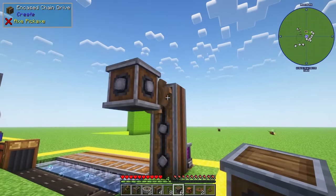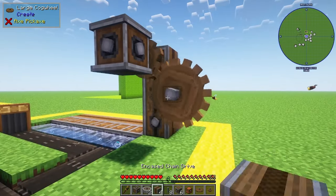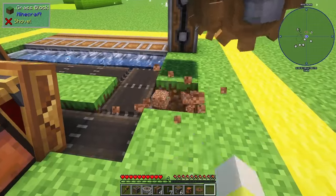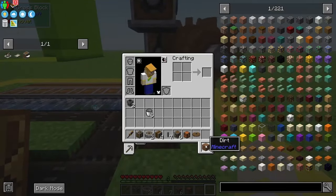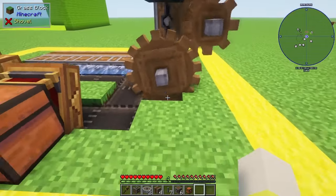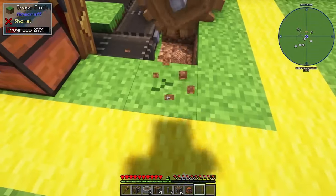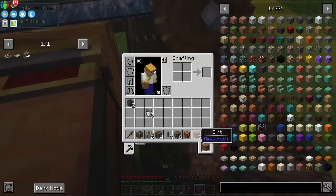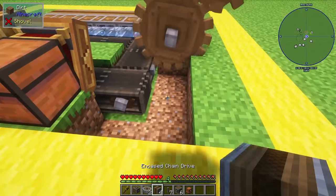Grab out your cogwheel, place a gearbox, a large cogwheel, a shaft, and a cogwheel. Go ahead and break the dirt to clear the way. Place a large cogwheel with the small cogwheel, break a few more pieces of dirt, then place your encased chain drives to connect your power from the top down to your belts.